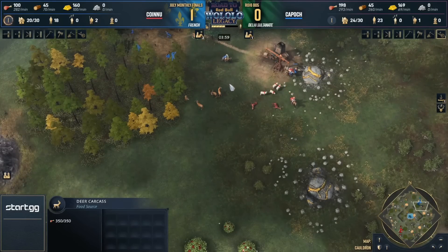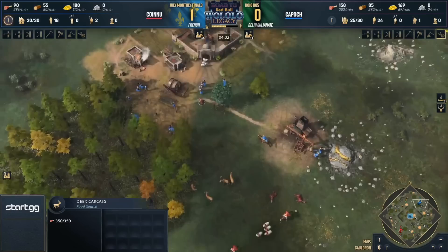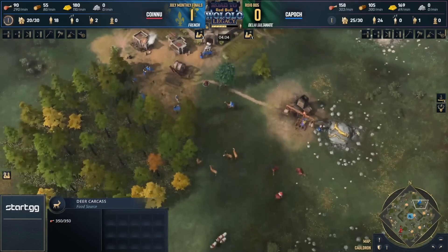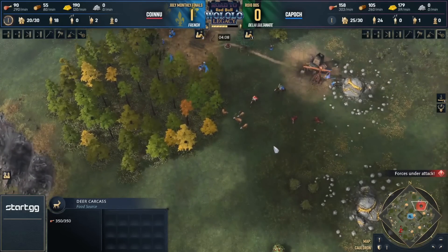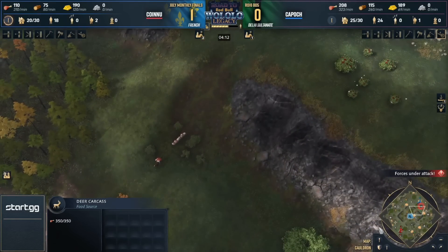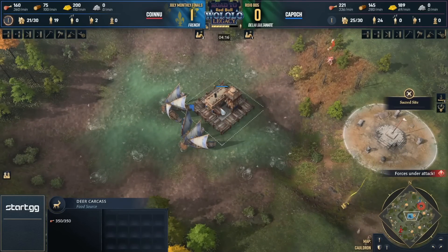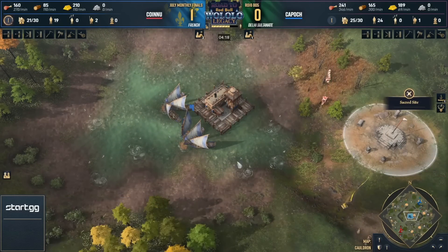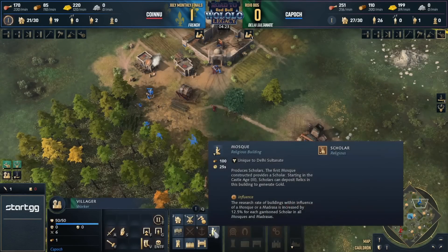If I were Kapash right now, I'd take those two gold villagers and kill those two sheep with Ctrl-G, right-click, Ctrl-G, right-click — that's two sheep dead that Konyu won't be bringing back. But at this time, Konyu is mostly focusing on spreading those deer and putting them in a less favorable, less congested position, as Kapash was trying to bring those back to his town center.